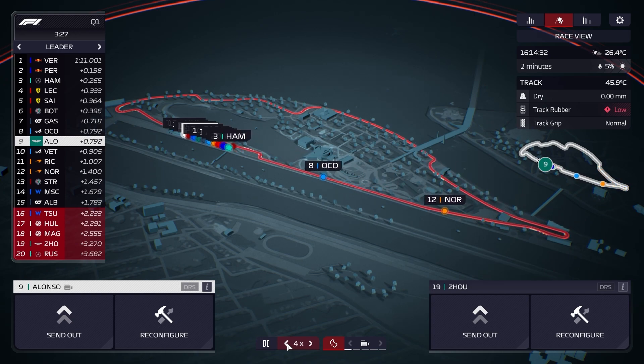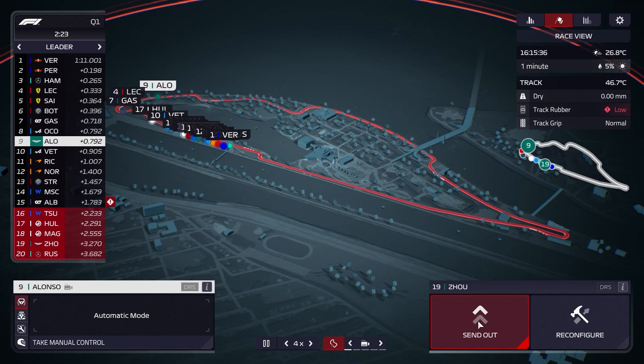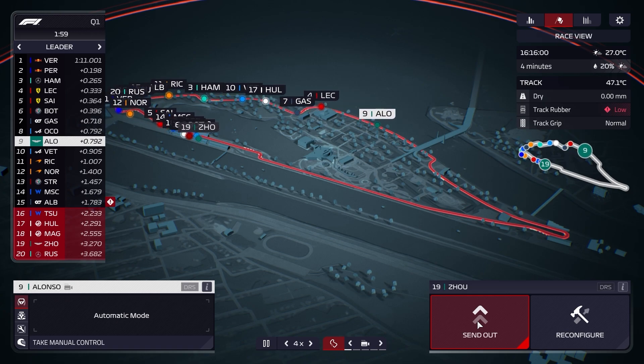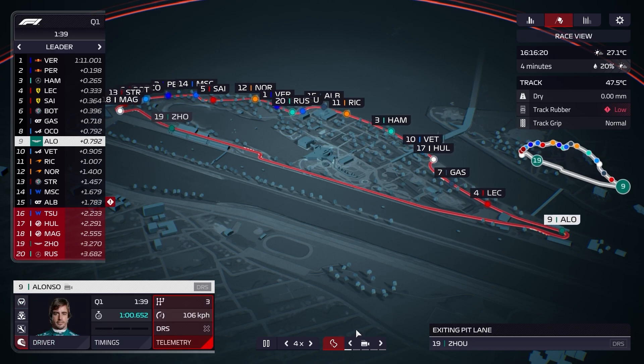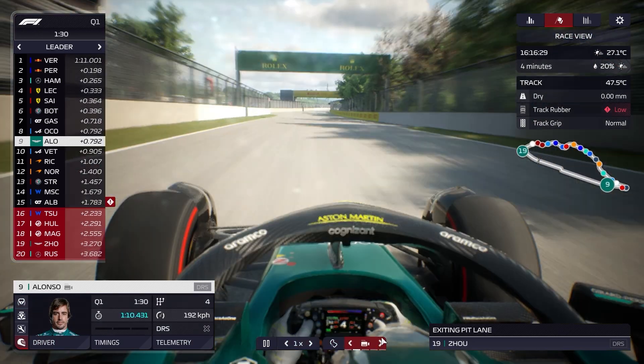We're going to send Alonso out in the clear air. With 2 minutes 50 to go, Alonso's going to lead the pack out — first time we've ever successfully managed to do it. Then there's Zhou, we're going to try and get him out last. Everyone else is making their way out — Magnussen's out, Zhou's out. We can get on board with Fernando Alonso in a minute as he starts his quick lap.